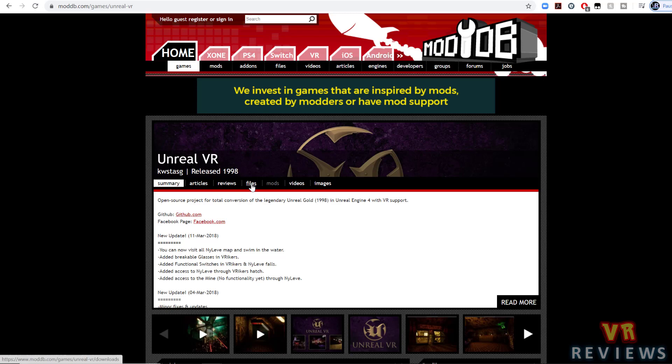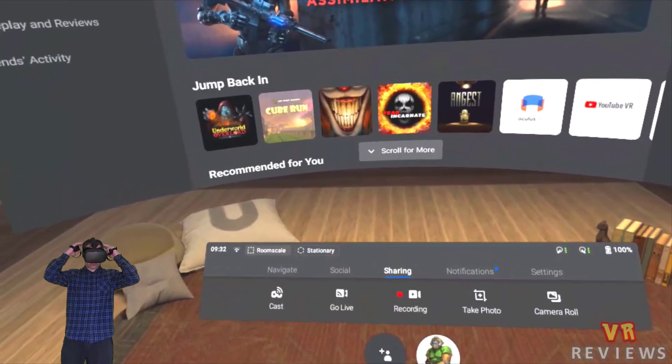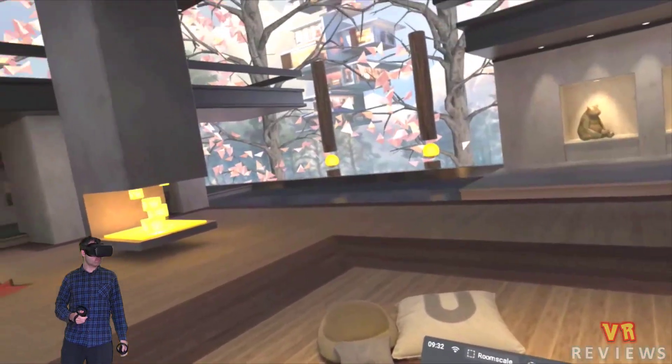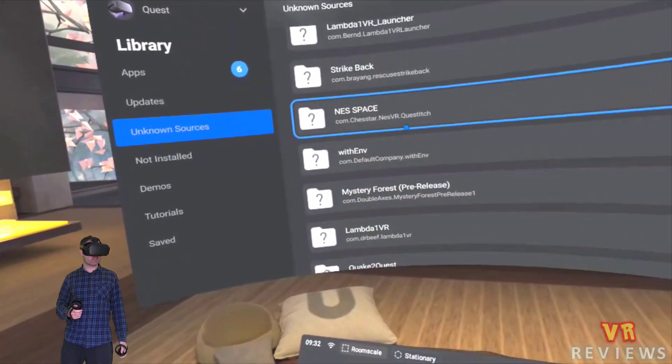Tony here. Today I'm going to show you a mod that allows you to walk through some of the levels in the 1998 classic Unreal on your Oculus Quest in full virtual reality. Just want to make it clear this isn't a game, so you won't be able to shoot monsters or pick up items — it just allows you to explore the environments in Unreal in full virtual reality on your Quest.